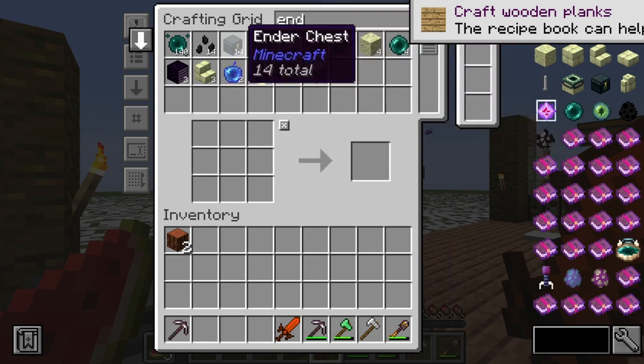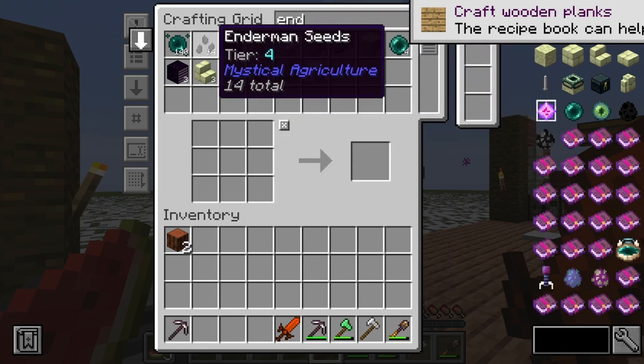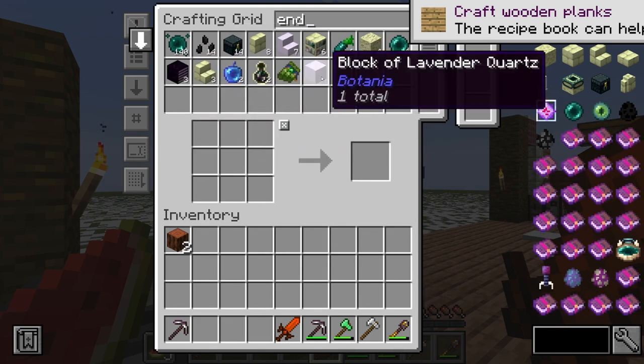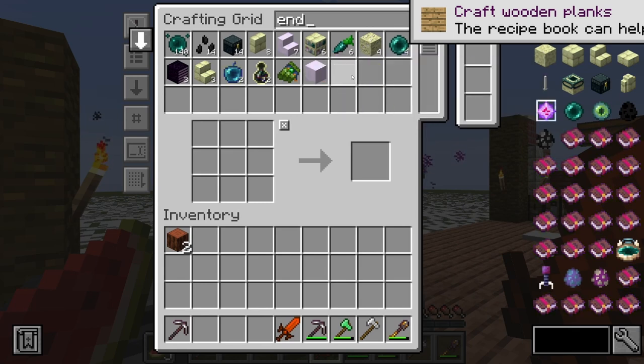Boom - ender chests! What's so important about an ender chest? It gives us obsidian. And you know what that means - it gets us to the nether, which is unreal. I'm so excited for that.